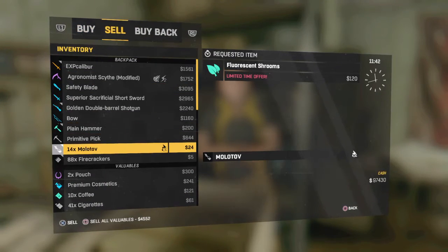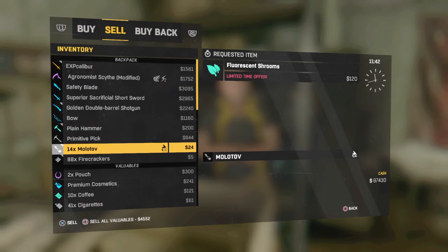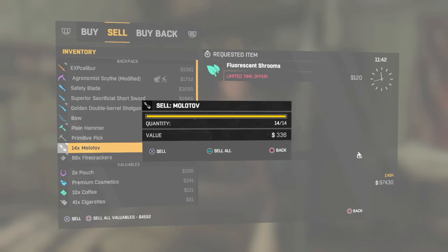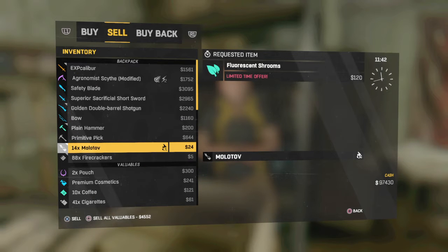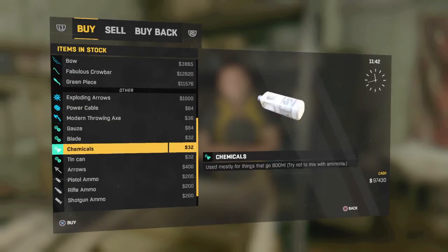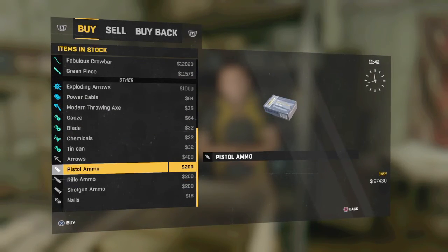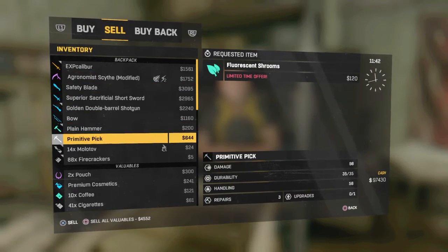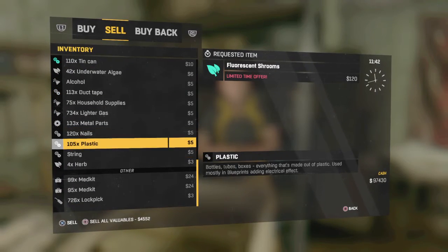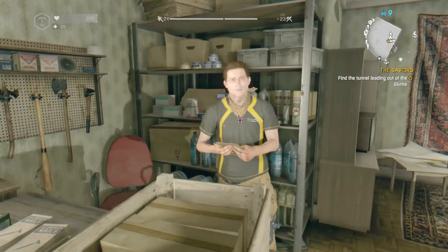If you were to sell one Molotov, you get $24 for each one, right? Now, obviously, Molotovs aren't very expensive in themselves, but selling them in large quantities can net you a fair amount of money. Now, if you scroll down and you see string and alcohol, they're $5 a piece.